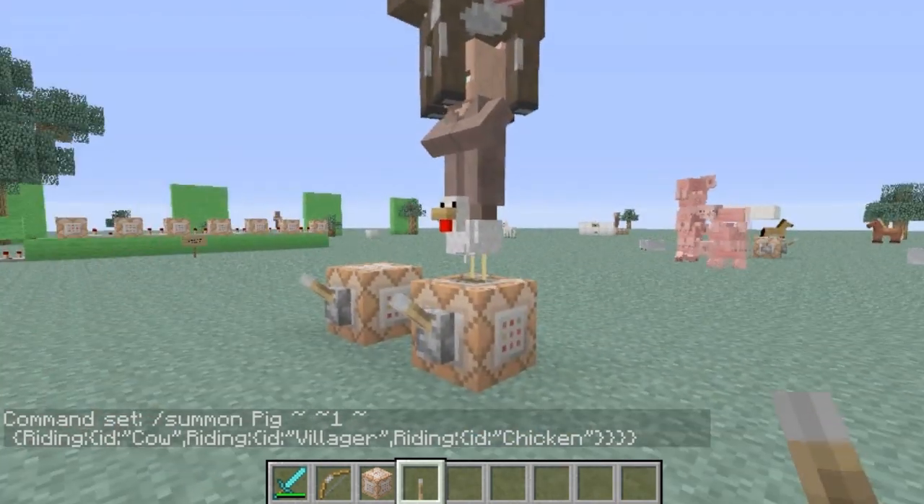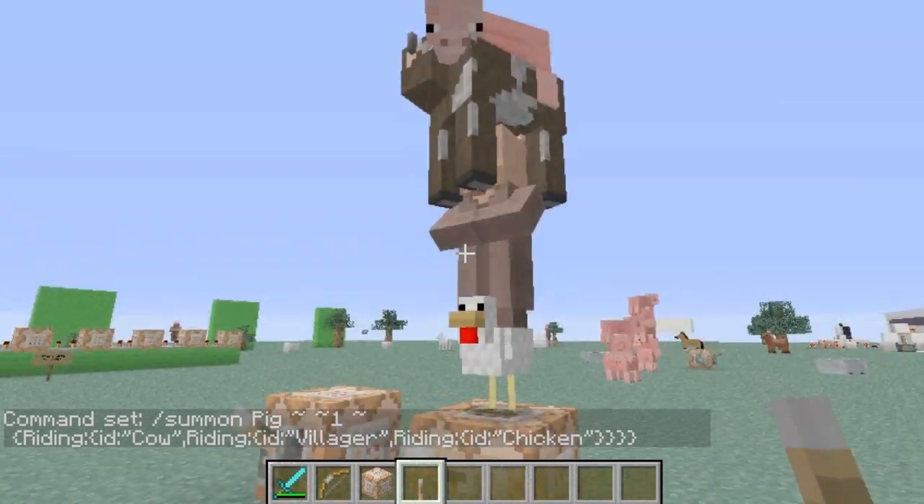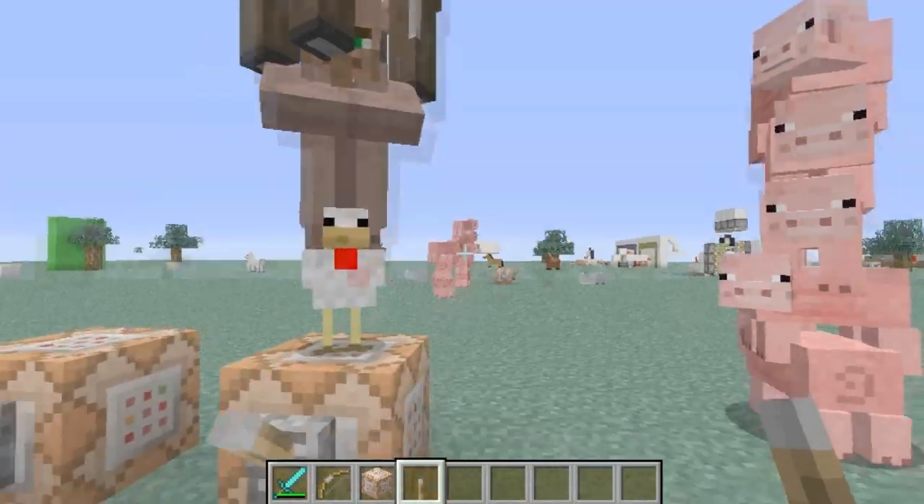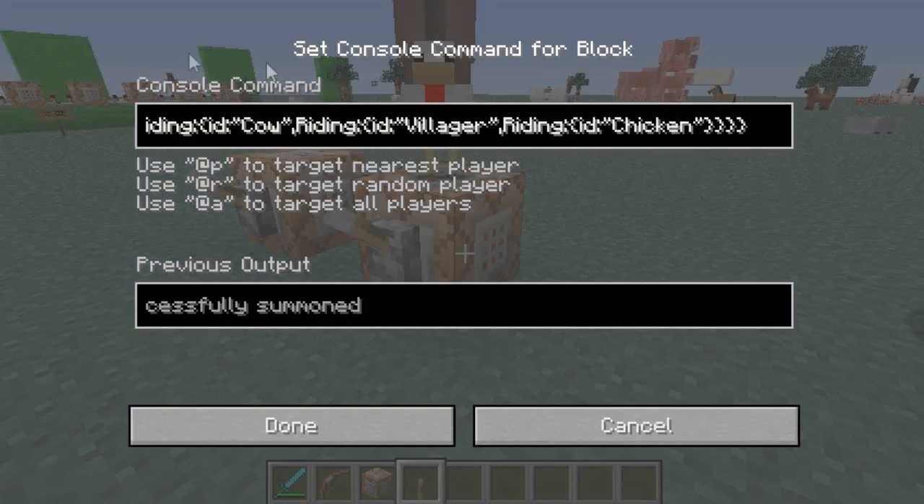Now we have the Chicken on the bottom, Villager in the second slot, Cow third, and then the Pig at the very top. So as long as you remember that the last one listed will be at the bottom and the first one will be at the top, you'll be fine.